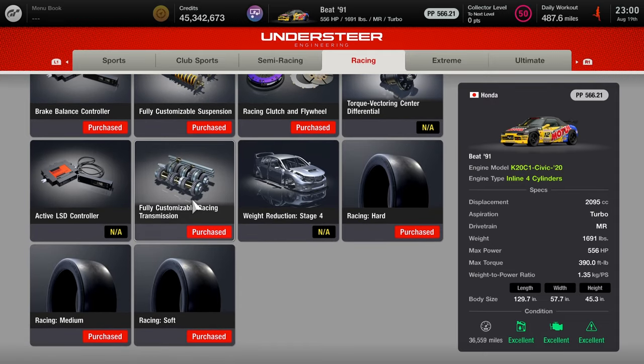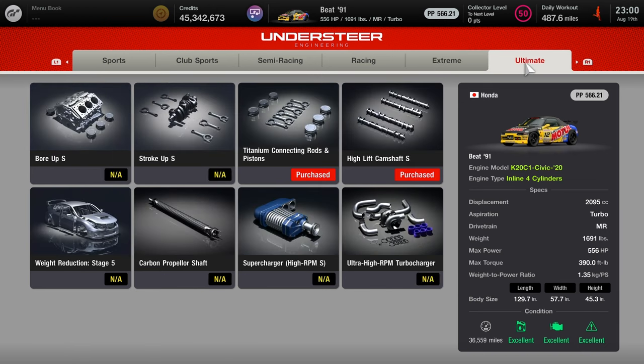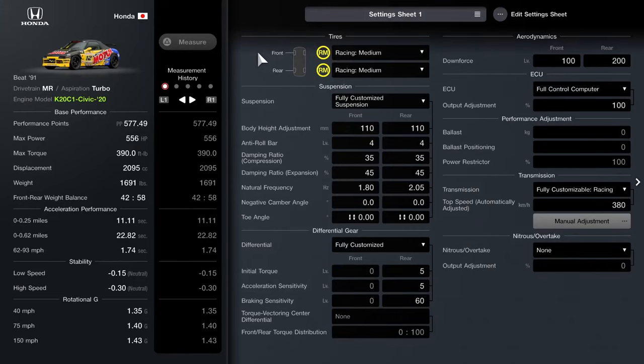The tire choice is optional. You can use any of the three racing tire compounds — I recommend the hards over all three. Hards last about six to seven laps, mediums about five laps, and softs about two to three laps. For the extreme race, I recommend starting on racing intermediates, which I'll explain later. For the ultimate parts, you have to be collector level 50 to buy them — specifically the titanium connecting rods and pistons and the high-lift camshaft S.